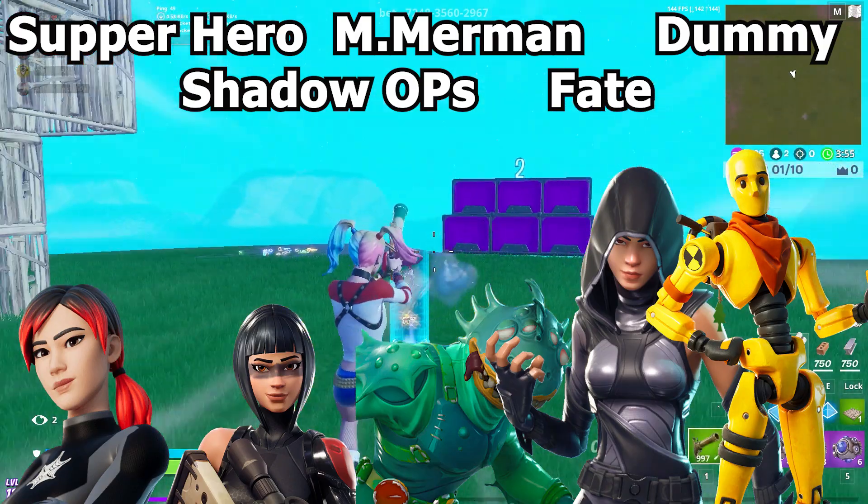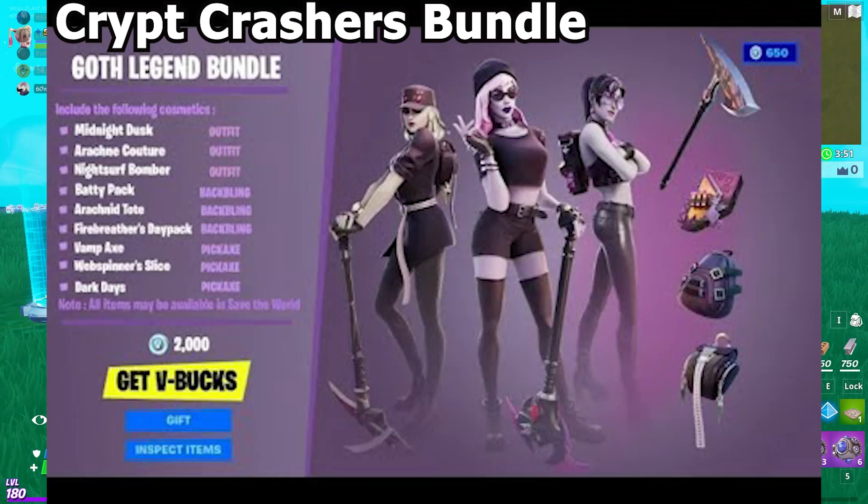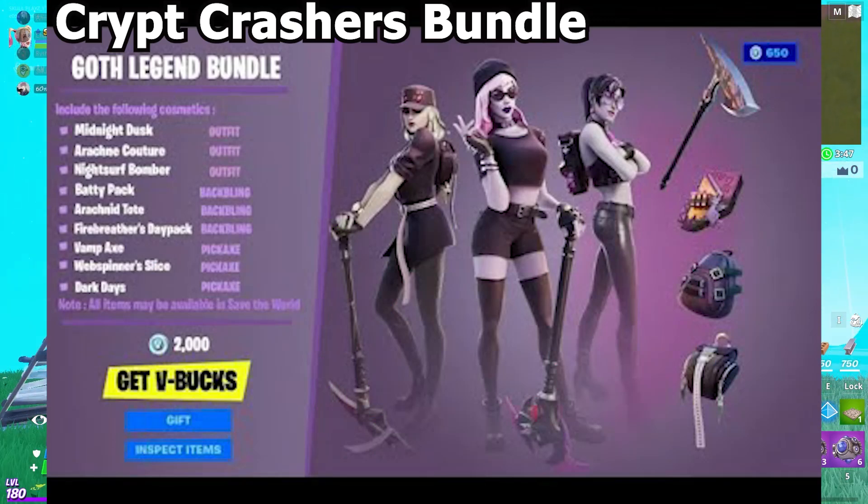Moving on to Less Chances — in Less Chances we have the Superhero skin, Moisture, Dummy, and Shadows. Any of these might be in the item shop soon. We'll also potentially be getting the Tripped Crasher bundle, which costs 2000 V-Bucks, and it might be there soon in the item shop.